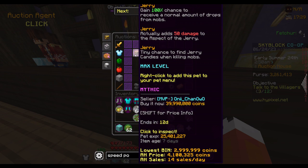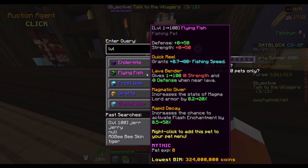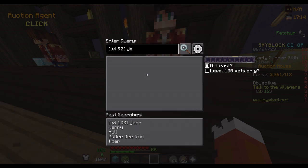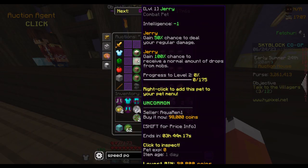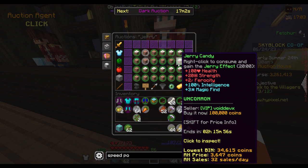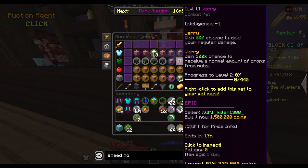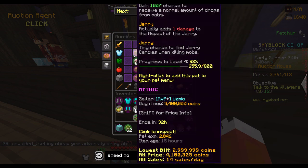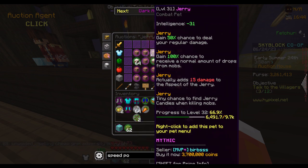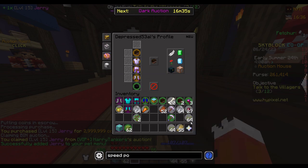We'll try a level 100. I guess we're going back to base Jerrys and looking for a decently high level one. There don't actually appear to be any other than one which is a bit pricey. But yeah, it should be enough to get us into negative intelligence, if it works.